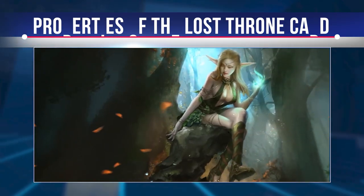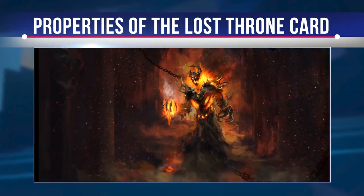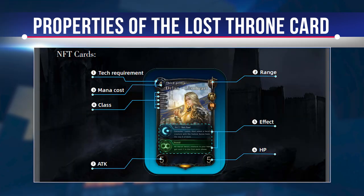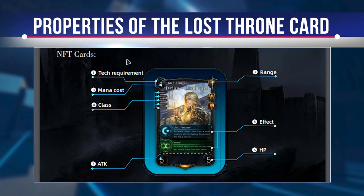The top right corner of the card shows the card type. There are three types of cards in the game: the sword and shield sign represents melee fighters, the bow and arrow sign represents a ranger unit, and no sign indicates it is a spell card.